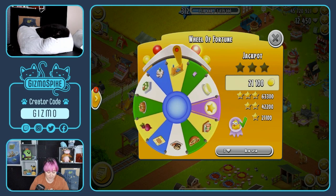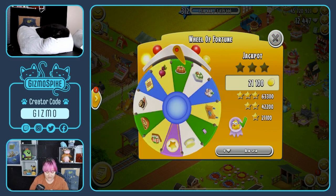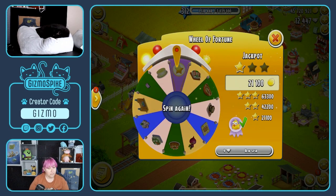Oh yay! All right, we are off to a good start. I got one of the fences - it's a piece of a fence. Technically, if I only have the one, it's a fence post. Come on, wheel of fortune, don't be a wheel of disappointment. Okay, so I got the star which means it's one of the jackpot spins, which means I get to spin again for free, so I'm okay with that.